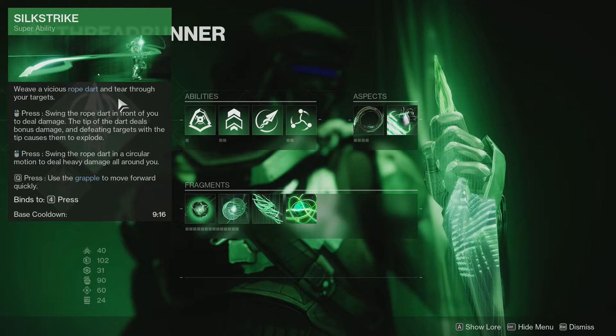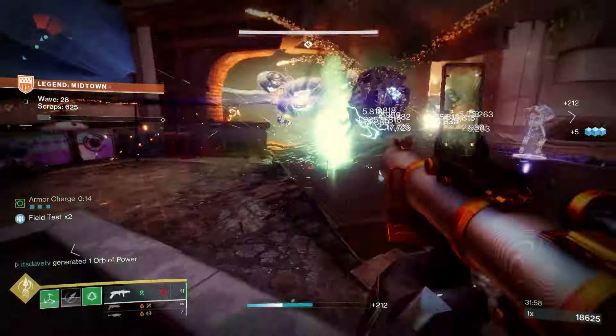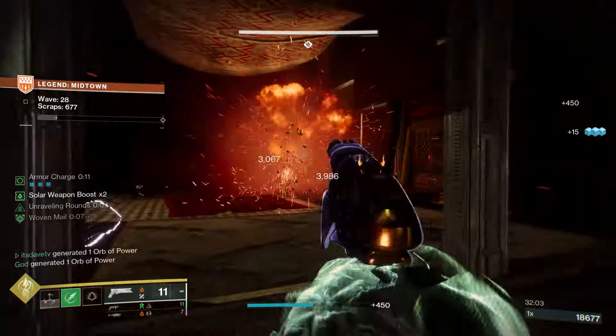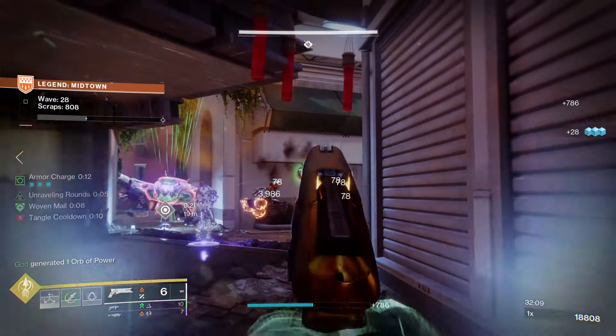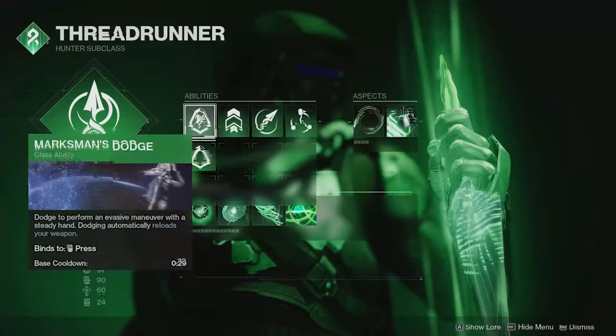For the super, Silkstrike leaves much to be desired. It's an add clear super, but even past round 30 up to 40 and into the final rounds, it gets really tough with the super — trying to damage yellow bar bosses, it barely tickles them. But that's not the main portion of the build.